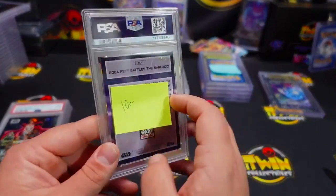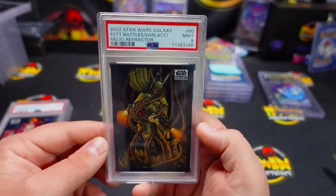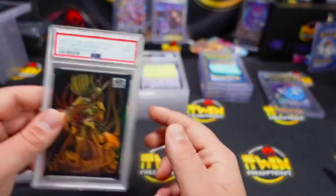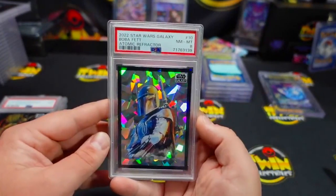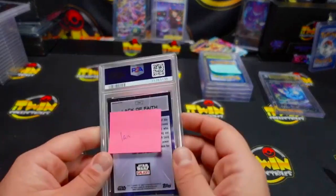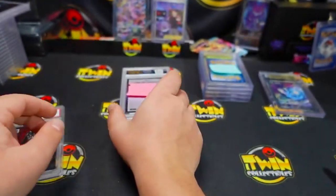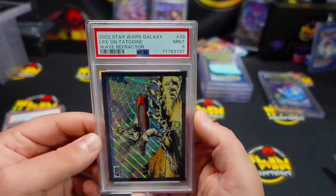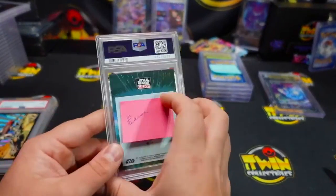Tenor also getting the 50 — got a PSA9 on that. Is that the Mojo? That is the Mojo refractor — very nice, so cool. Tenor, last but not least, you have this one numbered to 150 — it's a PSA8 on that one. Ian had two slabs — Ian had a PSA10 on your Lack of Faith, also getting a numbered to 99 — PSA9.